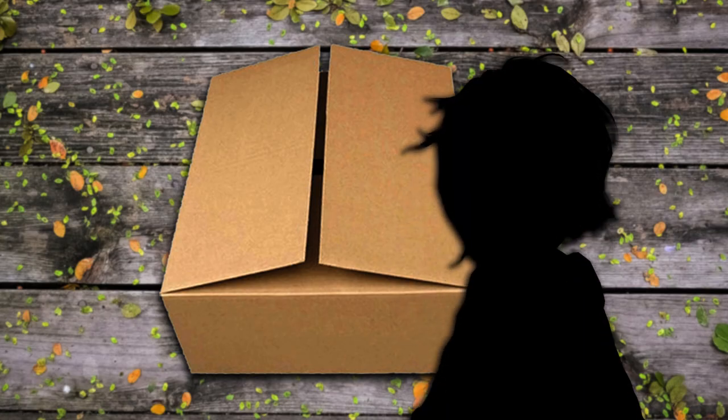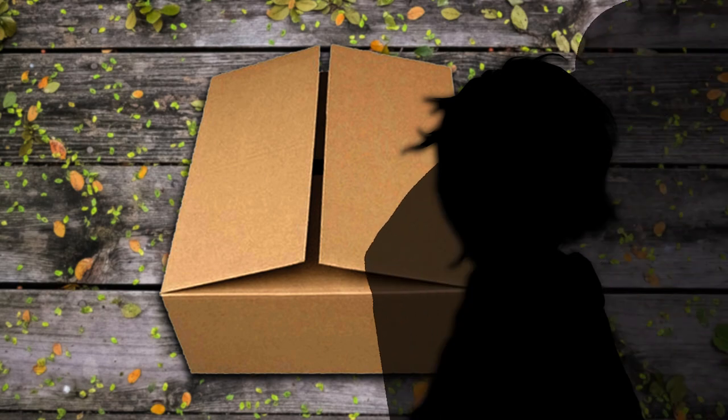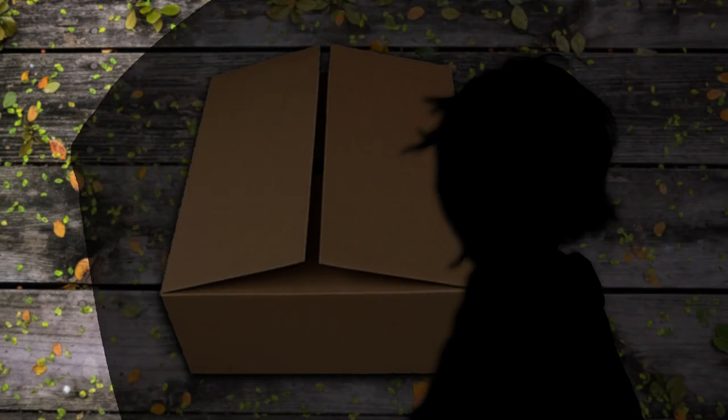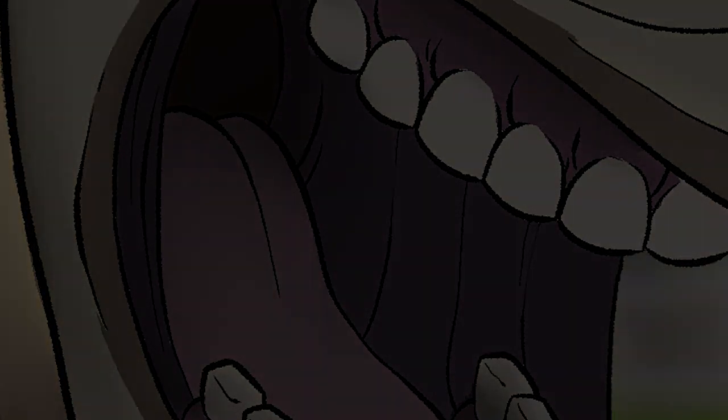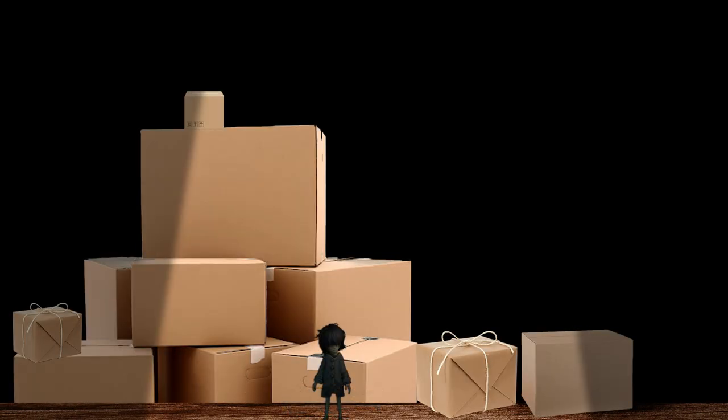Another package is left at the doorstep and when it's safe to do so, the child once again approaches the package. Just as they begin to open the box, a large shadow looms over the player. They turn around and see the mailman looking right at them. He quickly grabs the player and the screen fades to black. After a while, the player awakens surrounded by boxes, soon realising that they are in the back of the mailman's delivery truck.